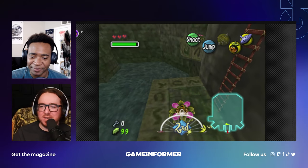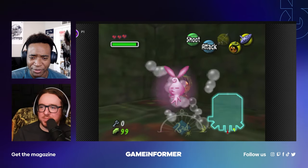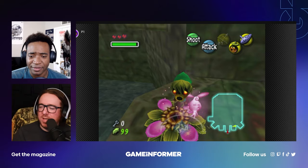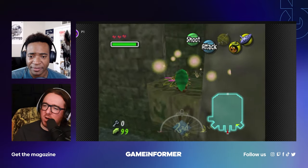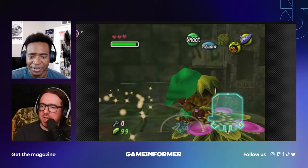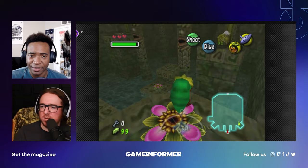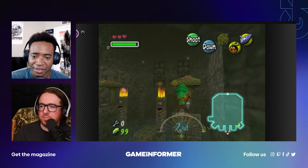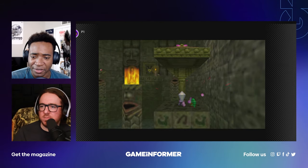It couldn't be done, but John Cena took that challenge — he's the champion for a reason. There are two fairies — I see three with the one in the fire. I don't remember how the fairies work. You have to find all of them, then you can deliver them and get some kind of reward. Every dungeon has a certain amount of fairies. The first fairy gave me the bubble spitting ability.